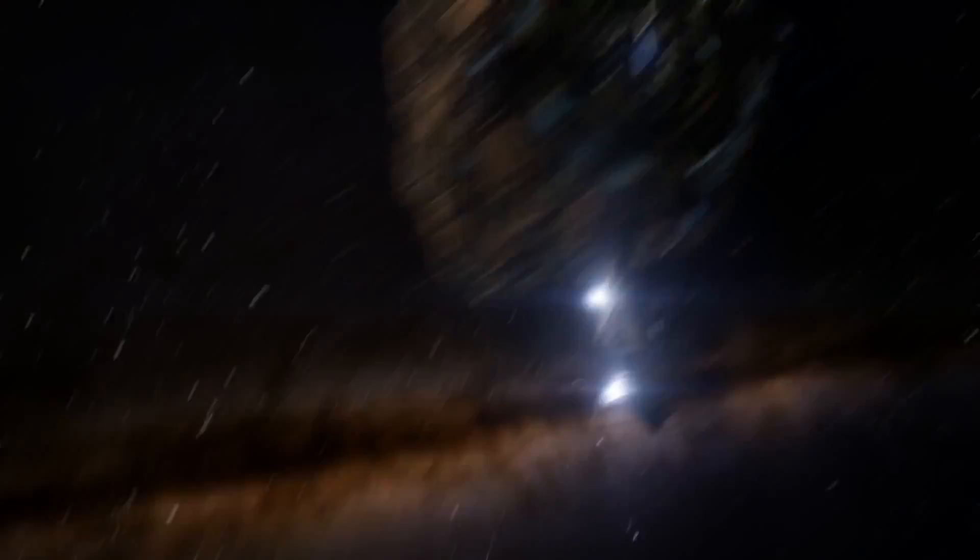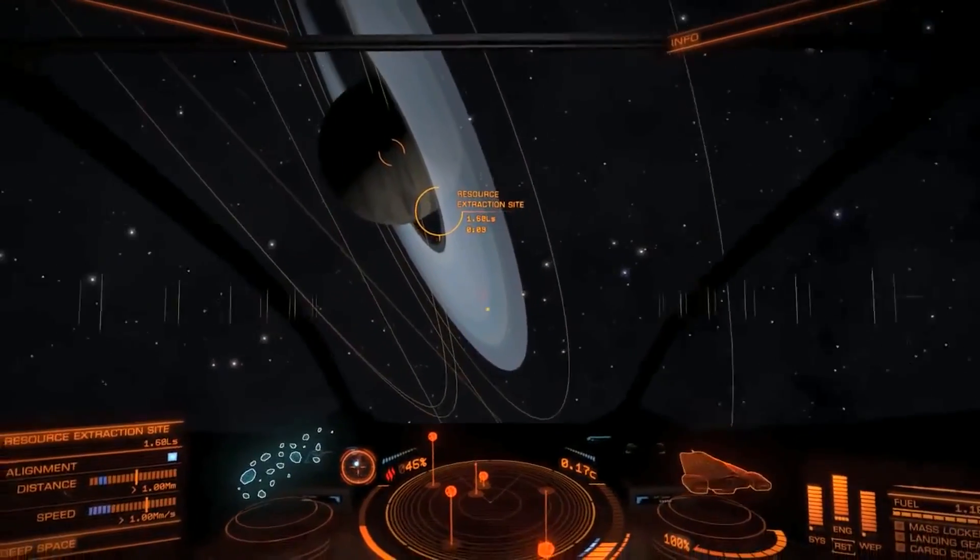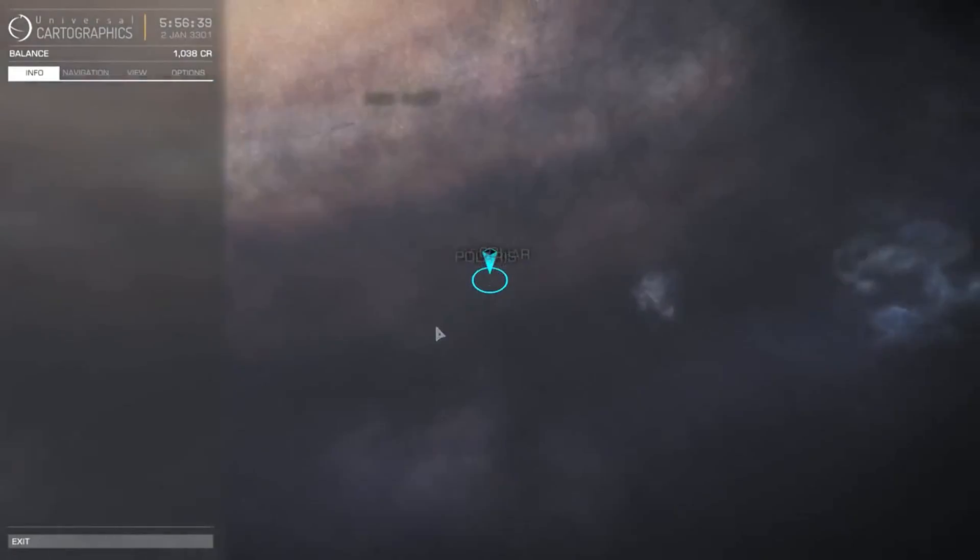For those that have not played Elite Dangerous, it's a game where you pilot sexy spaceships and explore a realistic one-to-one scale open-world galaxy based on the real Milky Way. Yes, the Milky Way where you are right now — how cool is that? Finally you could fly right up to Uranus without being judged by society.